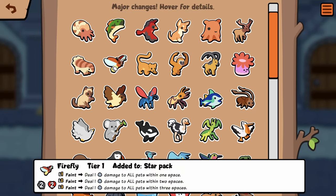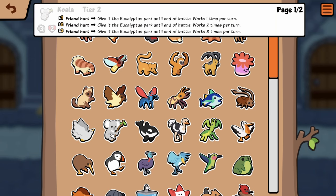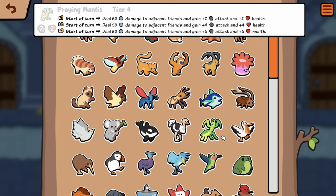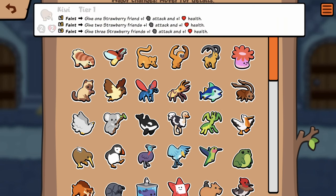You could technically hurt your stuff in shop with Firefly — pill a Firefly and give one of your guys Eucalyptus. I don't know how good that would be but it sounds interesting. Orca, same. Any 7/7. Ostrich I think is the same. Praying Mantis 50 damage. Pelican looks the same. Kiwi is now faint — give one strawberry friend plus one plus one. It's gonna be a lot better to pill I think.